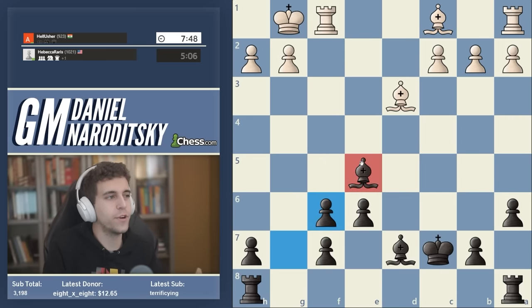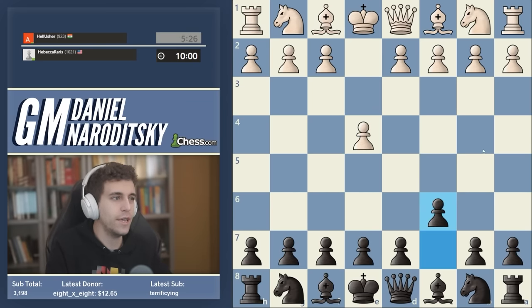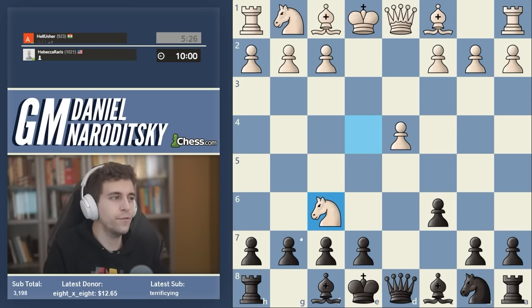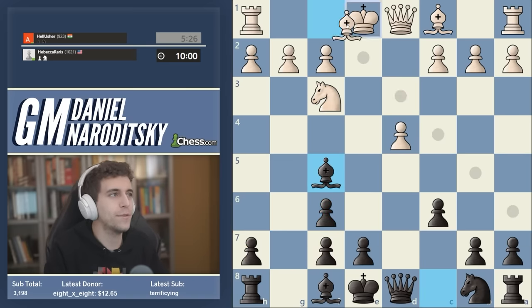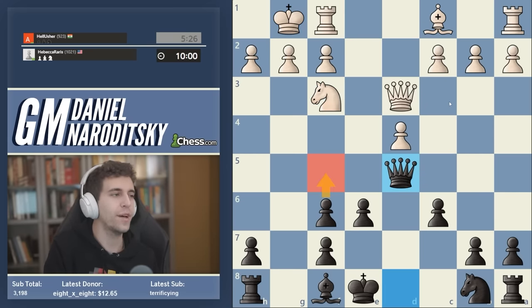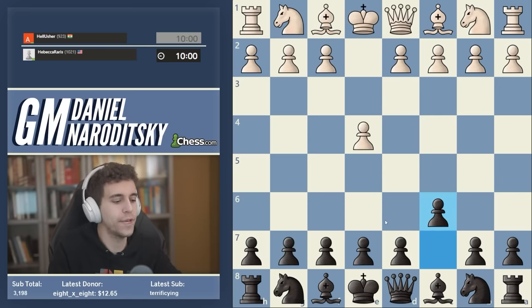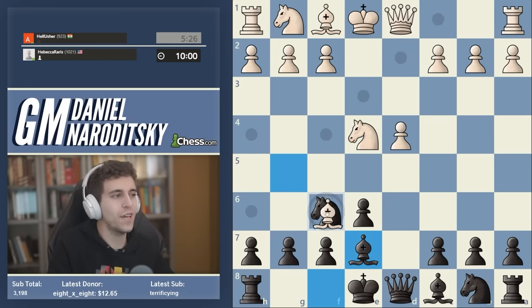G takes f6 keeps the bishop very nicely centralized. This particular structure occurs in many different openings — for example in the Caro-Kann, there is a variation, largely discredited but still very good at lower levels, where you get g takes f6. You can see how familiar this pawn structure is. The light-squared bishops often get traded, and if white castles prematurely to the kingside, you often get exactly what we got in the game: the g-file attack, the pawn from f6 moving up to f5, and all these pawns defending each other.